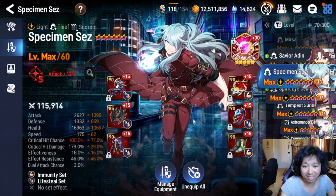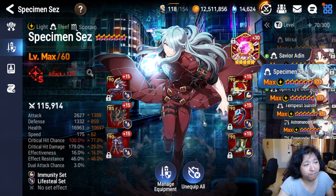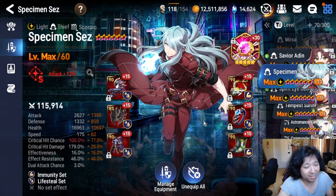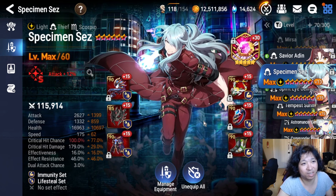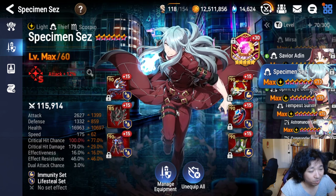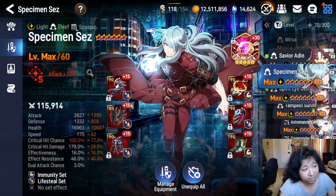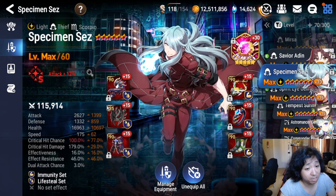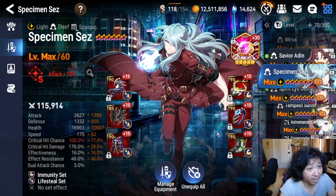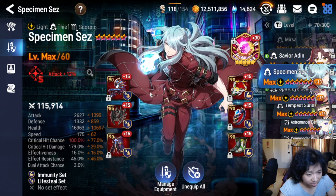Specimen Says is next. He's a meme unit — fun to use but not good. Once in a while you might catch your opponent off guard by picking him up, but he's not a unit you use that often. Like Judge Kisei, he requires too much setup to be good and is too reliant on things going well. He's very much a win-more unit.